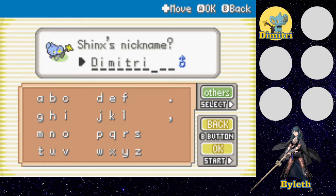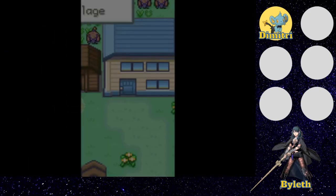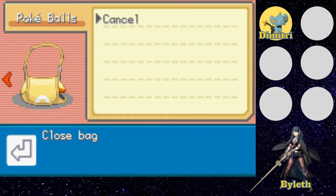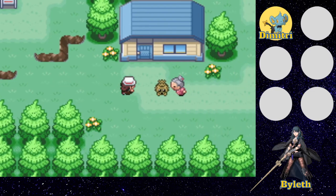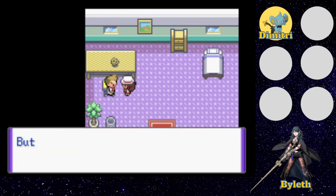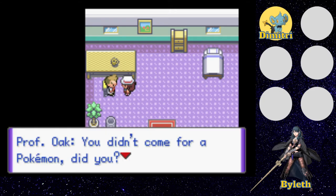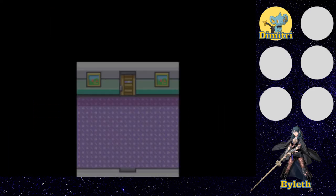I think we all know what this is going to be. We have... Dimitri — our first Pokemon. Look at him, look how cute he is. Do we have any Pokeballs yet? I don't think we do. Now we have the egg, but we do have to visit someone. I thought you said three, but I guess we're waiting for that rare item — not a problem.